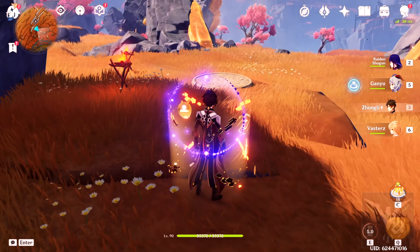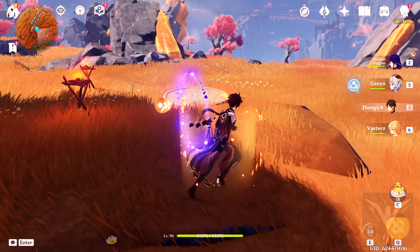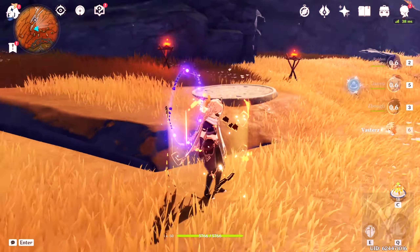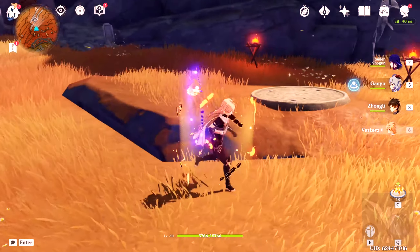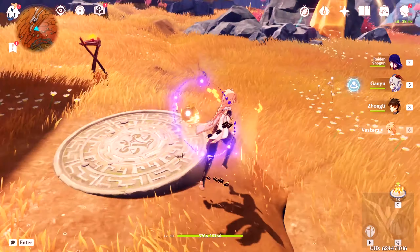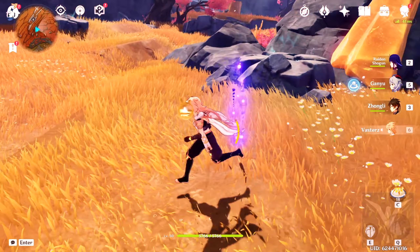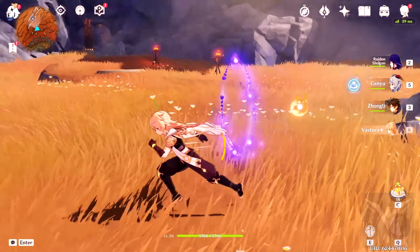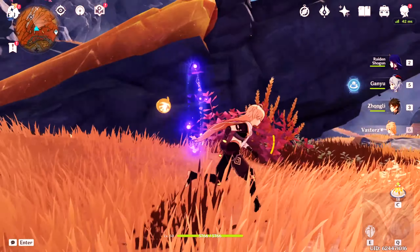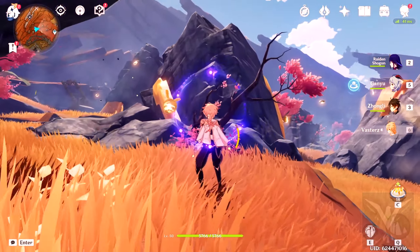All you need to do — I'm going to guess probably three — I'm going to place three down anyway of your little statues. Which, once again, you can use your Geo Traveler. So I'm going to place one down around right here, another one down around right here.